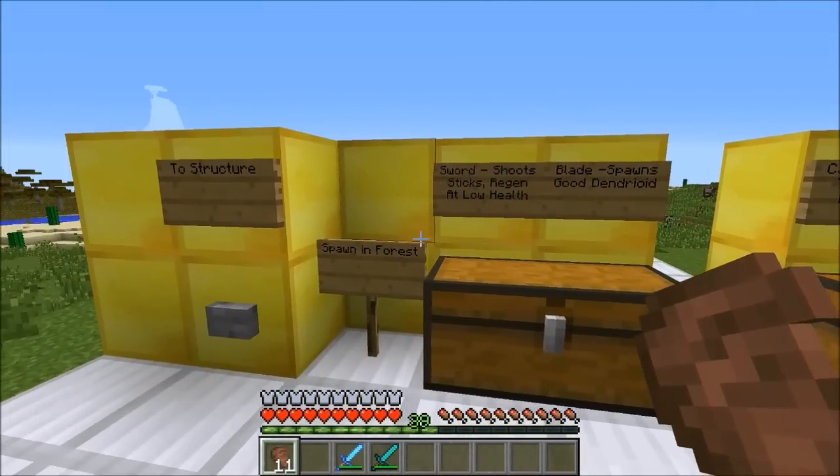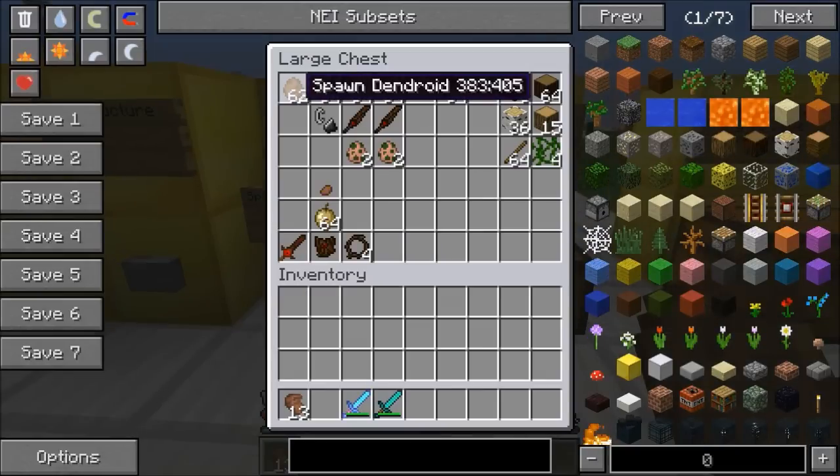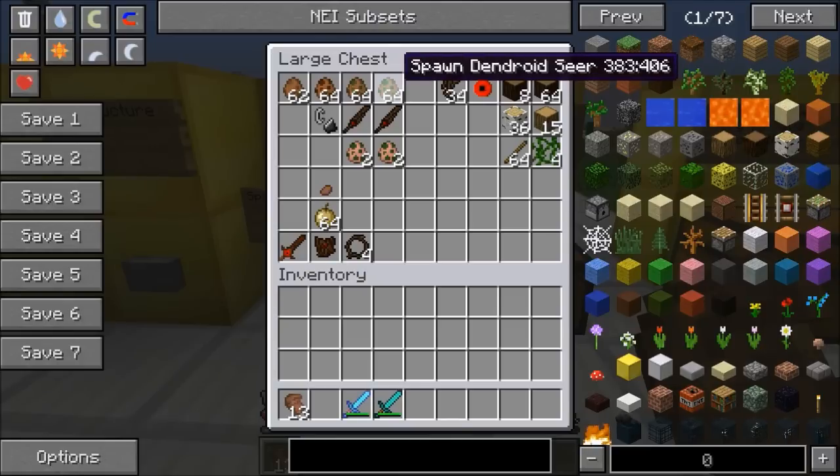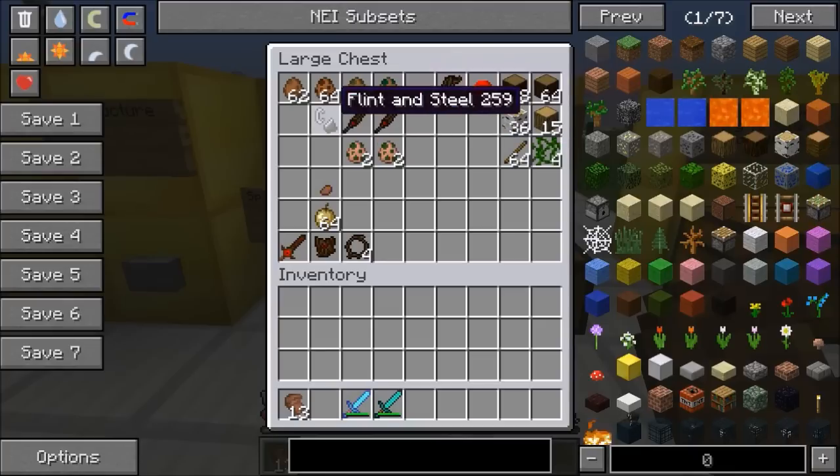We're gonna start with the mobs that spawn in the forest. You've got the Dendroid - it's like a giant tree that attacks you. There's a normal Dendroid, an Elder, a Sentinel, and a Seer. Some of these actually fight other mobs, which is kind of cool. And since they're trees, they do not like to be lit on fire - that's a huge advantage, so having flint and steel is going to be really helpful.